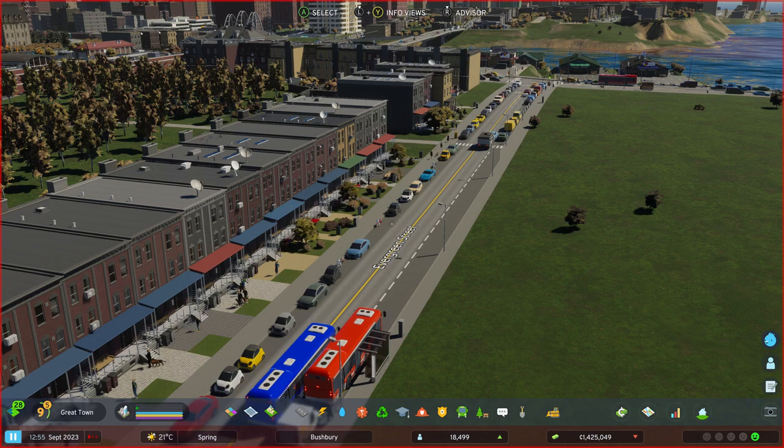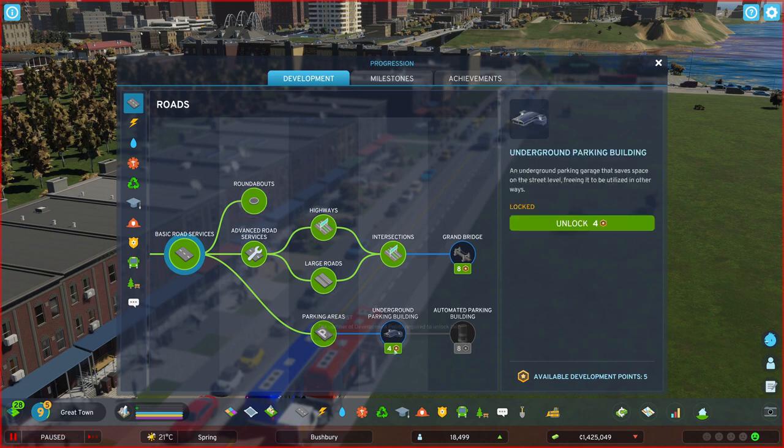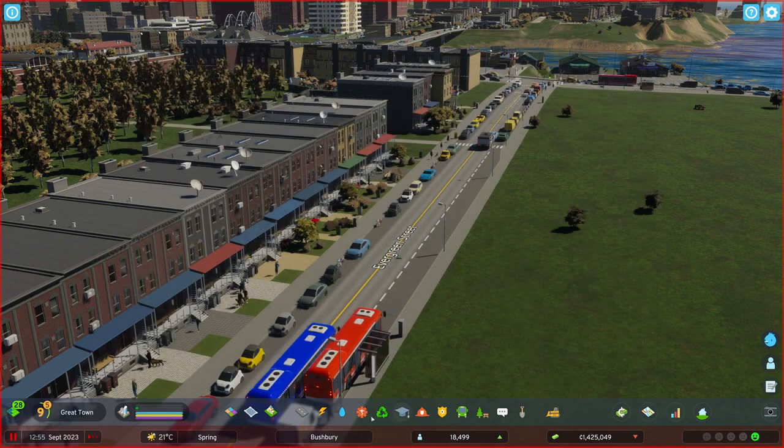It's a little bit cluttered and it's hard to see the traffic flow — much harder to see the traffic flow. It is extremely simple, but there is one thing you need to do first: under your progression tab, Development and Roads, you do need Advanced Road Services. I think it's only one or two unlocks, so it's not a big one, but it's worth it.